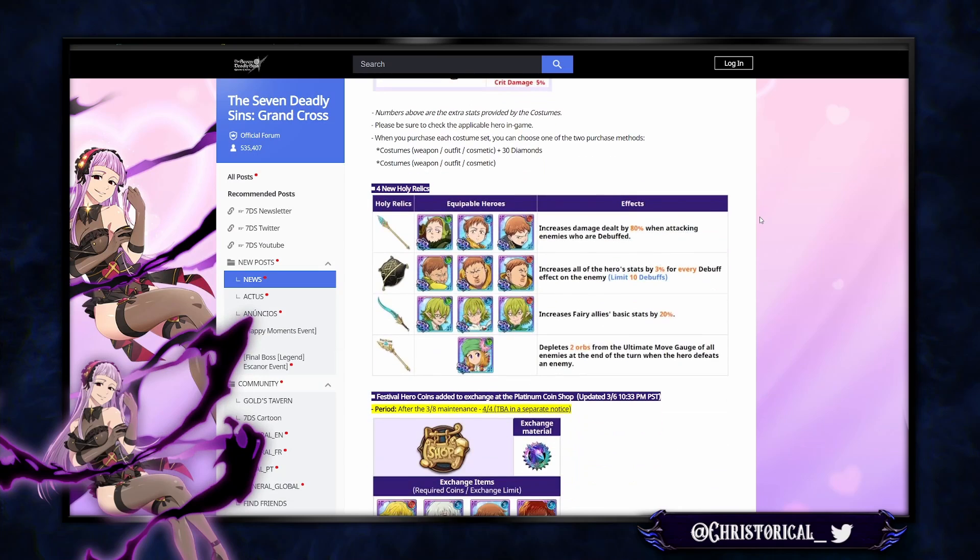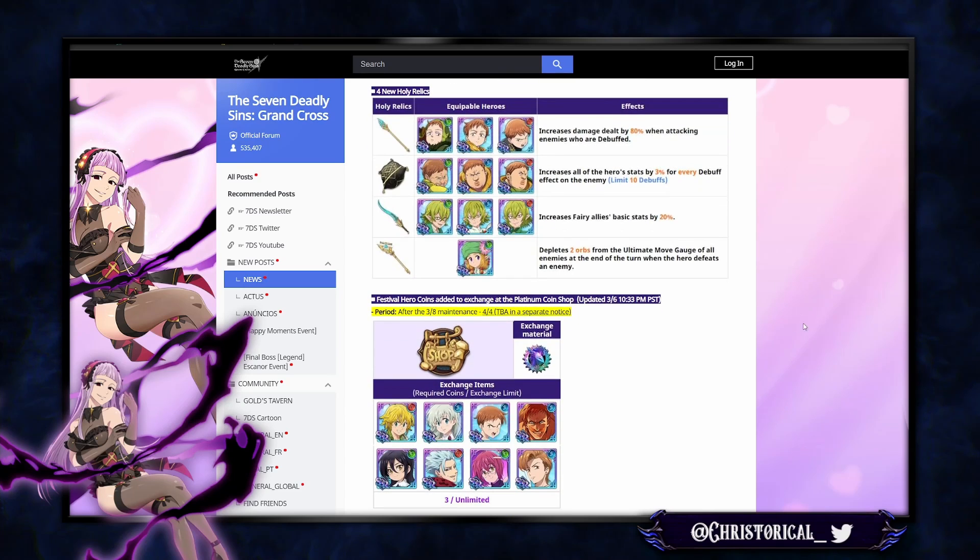New Holy Relics — not just for King, but all Fairies. Fairy mats are going to come from the Deer, so if you're farming Deer, you can expect to get your Fairy materials. The relics include: 80% increased damage dealt when attacking debuffed enemies; King attacking debuffed enemies gets a 3% stat increase per debuff effect; increased Fairy ally stats by 20%; and depleting two orbs from all enemies' ultimate move gauge when the hero defeats an enemy at end of turn — kind of similar to Athena, something crazy.